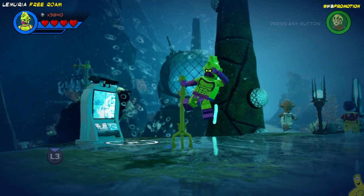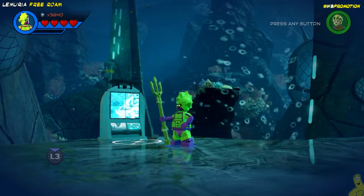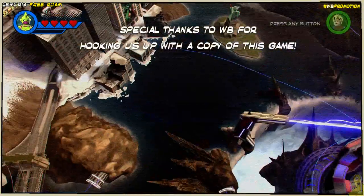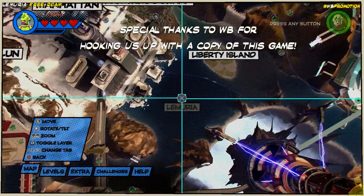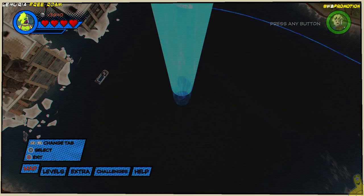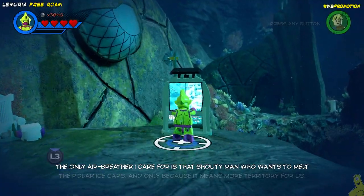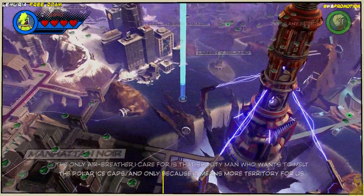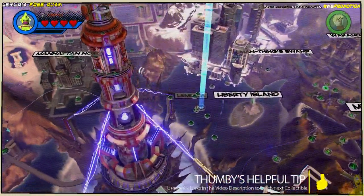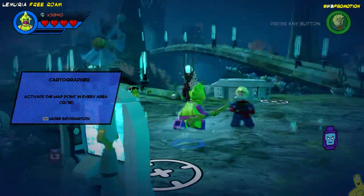We are actually underwater in Lemuria. We're going to take a quick peek at our map to show you we're standing right in front of the old computer terminal. We're going to go ahead and activate it and reveal all of those collectible locations. Quick shout out to Warner Brothers for hooking us up with a copy of this game, to Tyler P for giving us all the collectible information, and to you for sticking with us on this insanely long playlist for LEGO Marvel Super Heroes 2. Quick links are down below in the video description if you're in a hurry to find the one you need.